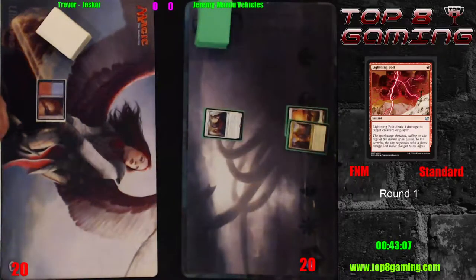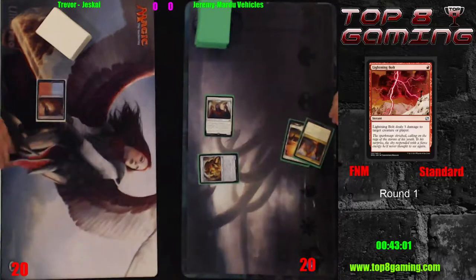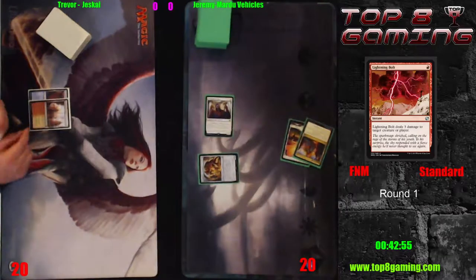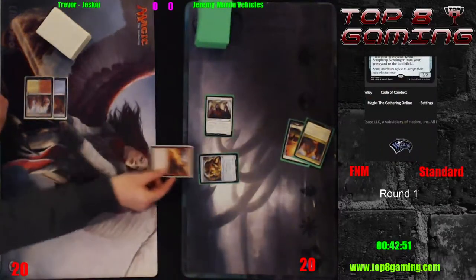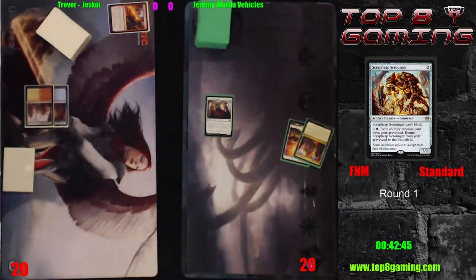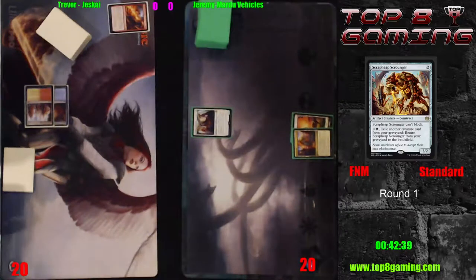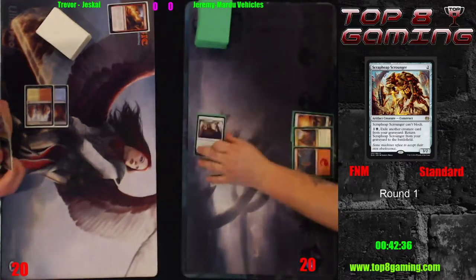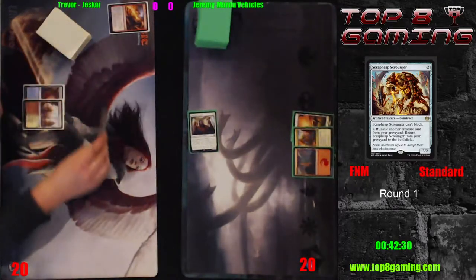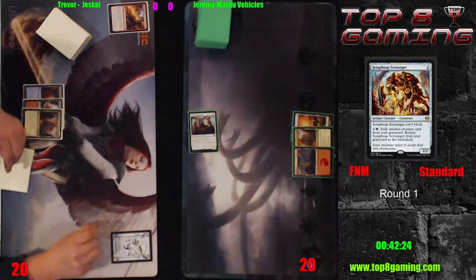He did scry a land to the top — the Aether Hub — so I'm not sure if that's going to be his second land or if he has any more in hand. In comes the Toolcraft Exemplar, and thanks to this lovely little Scrounger, it came in for an attack of three instead of one. Trevor fires back with Incendiary Flow, which exiles that Scrounger — very key, as the Scrounger cannot be bought back now. Jeremy does have an energy counter from his Aether Hub unless he forgot the trigger.